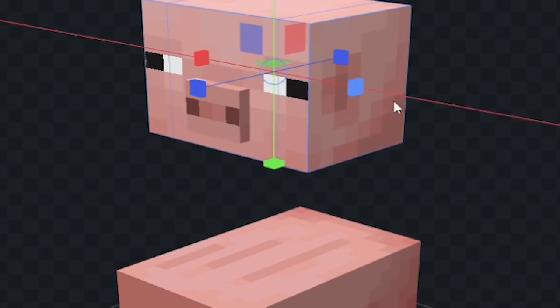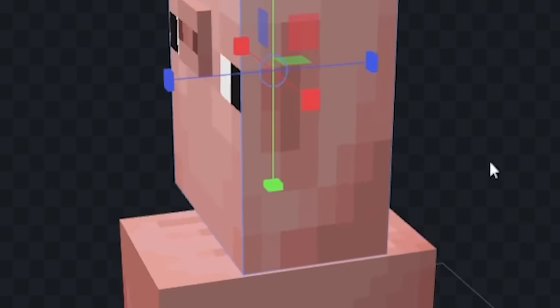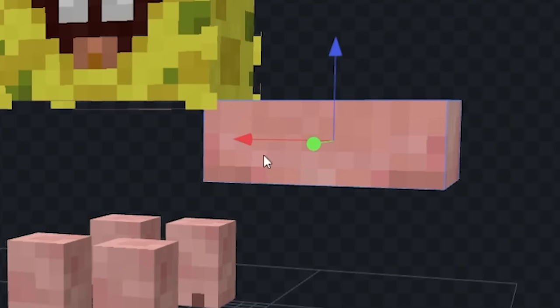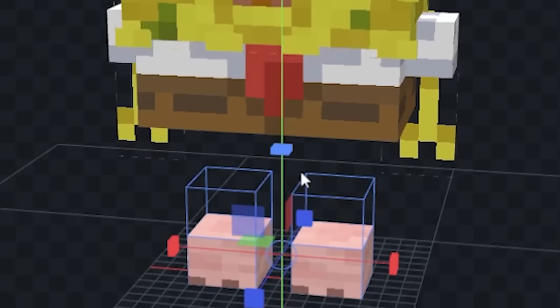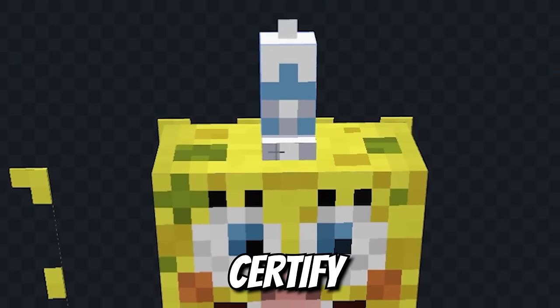We'll grab this pig head and spread it wide like the sponge, paste on the Spongebob yellow, and we need a face — blam! Pull off his torso so we can add Spongebob's little white shirt, his brown pants, and his red tie. A couple of Spongebob arms and his tiny twig legs, then just his Krusty Krab hat to certify his employment.